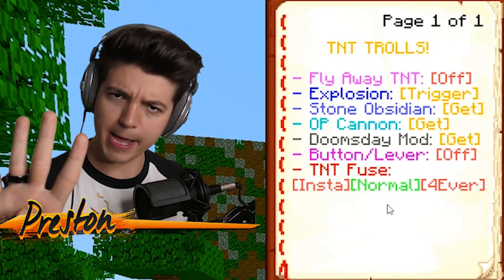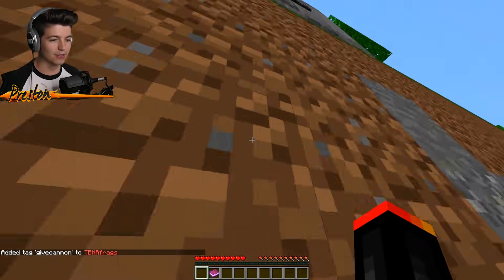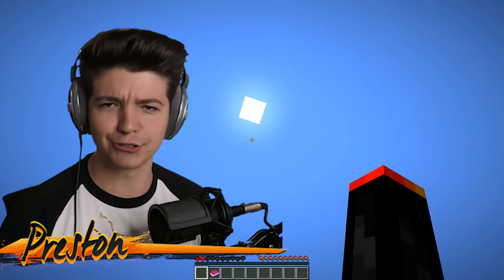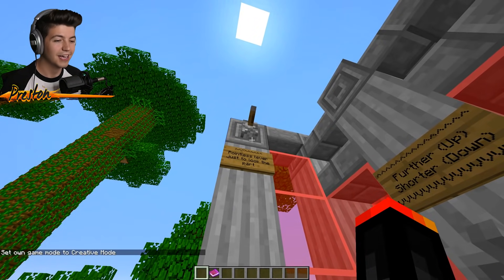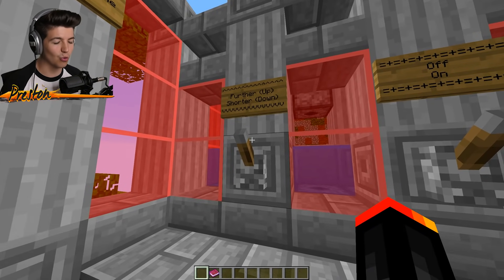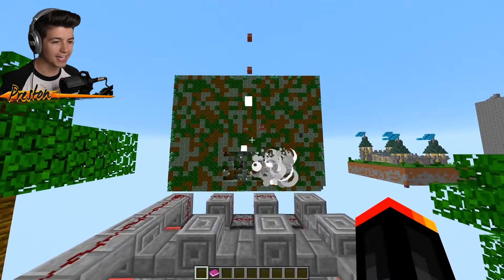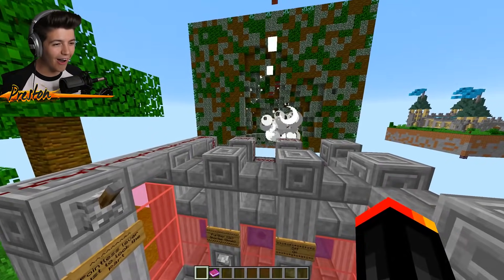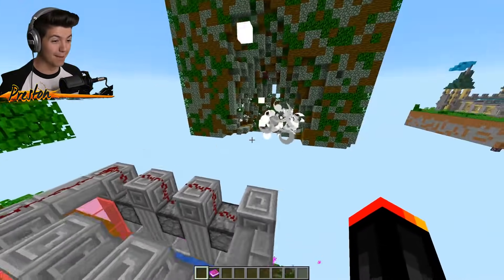This brings us to troll number four. All you've got to do is turn around, press Q to throw it down, and it builds a big cannon — which now shoved me off the map and killed me. Thank you, TNT cannon, for trolling me. So let's just go ahead — pointless lever to look the part. Further is up, shorter is down. Let's try shorter and turn it on. Oh my God, it's just going — it's a fully automated TNT cannon. How is this even working?